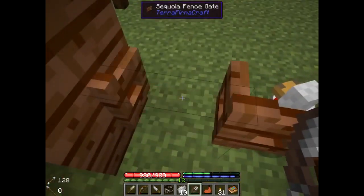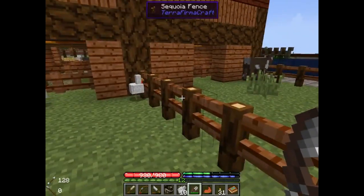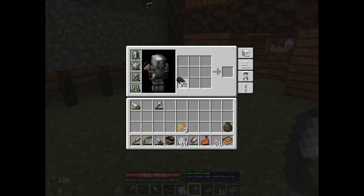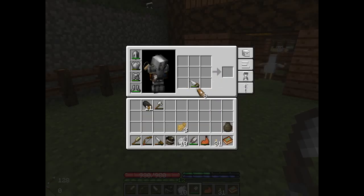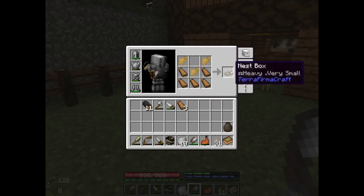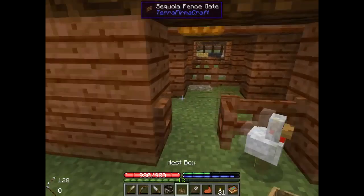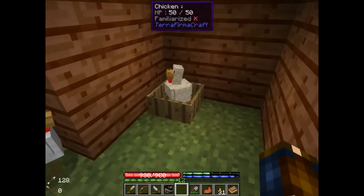Some of the gifts we got were some chickens, so let's get some nesting boxes made for them. I'm going to have the nesting boxes inside so they won't always have access to them — this is partially because if you let them have access all the time you're going to get a chicken explosion, which ruins your frame rate and everything. So we're just going to put a nesting box here.